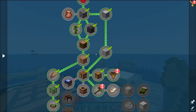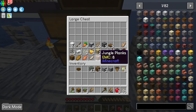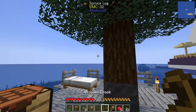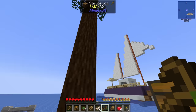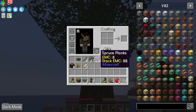This silkworm looks a lot more detailed than the little white blob that used to be the Ex Nihilo silkworm. I want to be careful because this appears to be our last sapling. Instead of infesting the tree with silkworms right away, I think we want to use the crook to break the leaves. Breaking leaves with a crook not only gives you silkworms but has a much higher chance of giving you saplings — that's why we got 12 saplings from this one tree where usually you might get one or two.